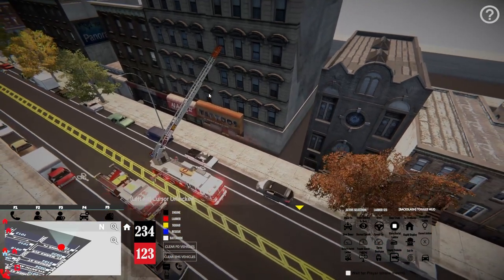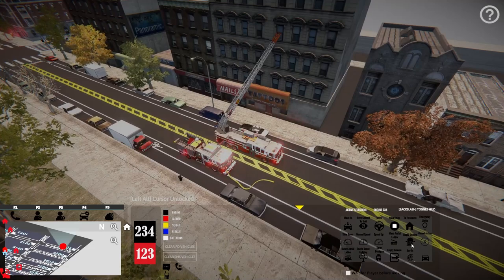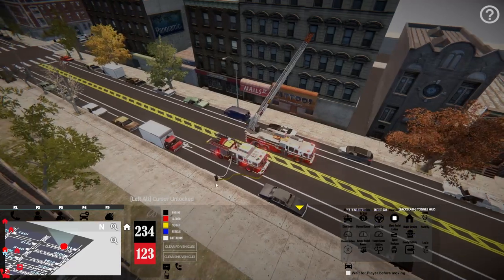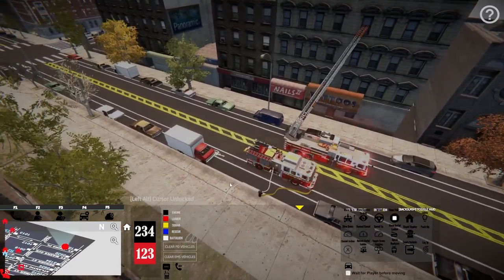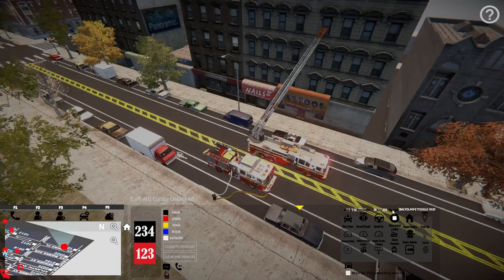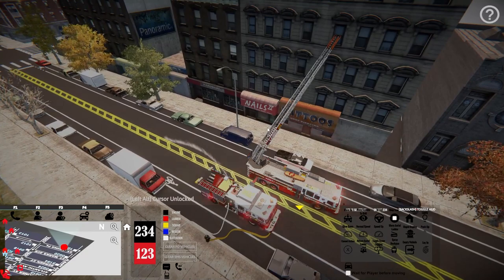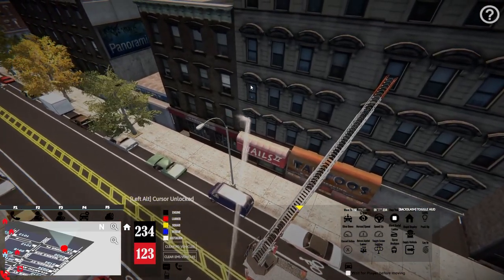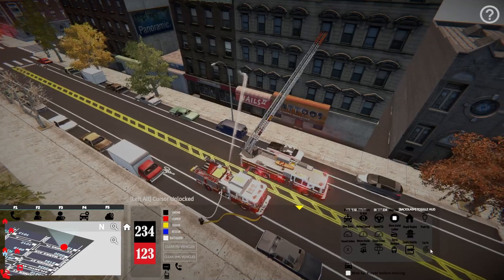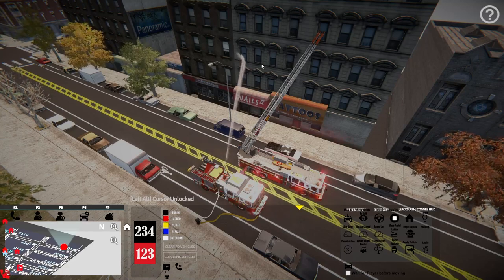Let's go back to Engine 234 - left click that and hit 'rapid deploy.' What that's going to do is get a supply line ready to go and pull an attack line for you as well. It looks like the hydrant connection is all ready to go. Now with 234 still selected, let's hit 'spray deck gun' - left click that, then right click on the window over here. You see the blue dot - it's not very accurate though, we're going to have to play around with it a little bit.